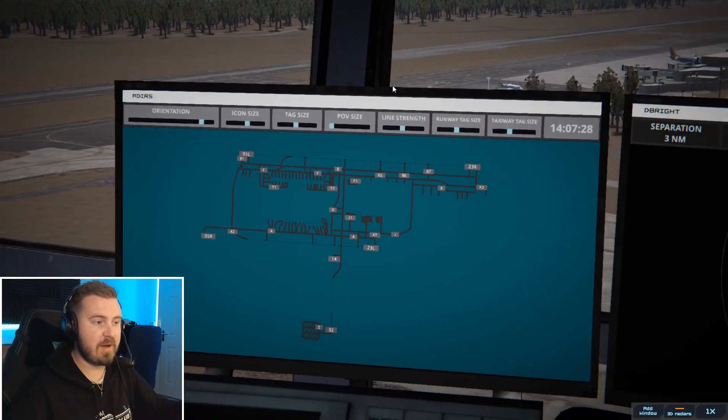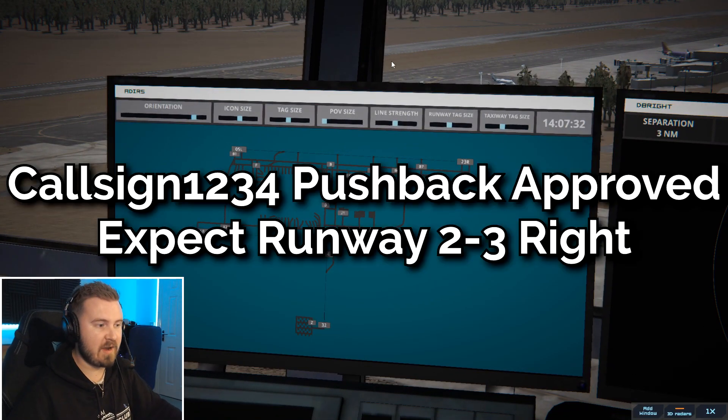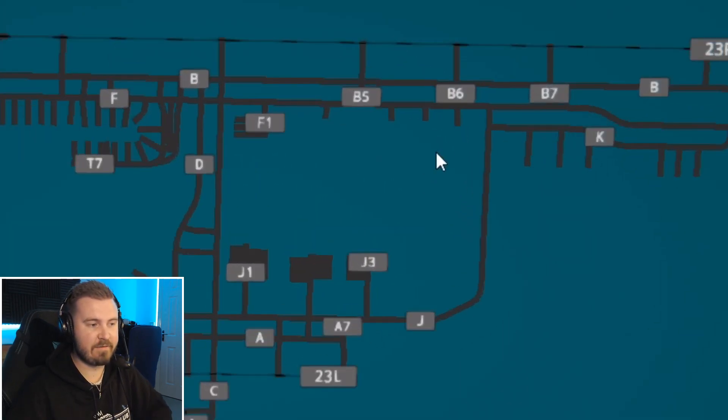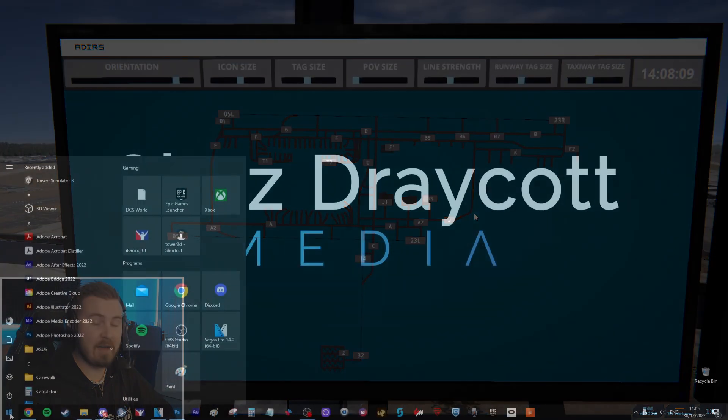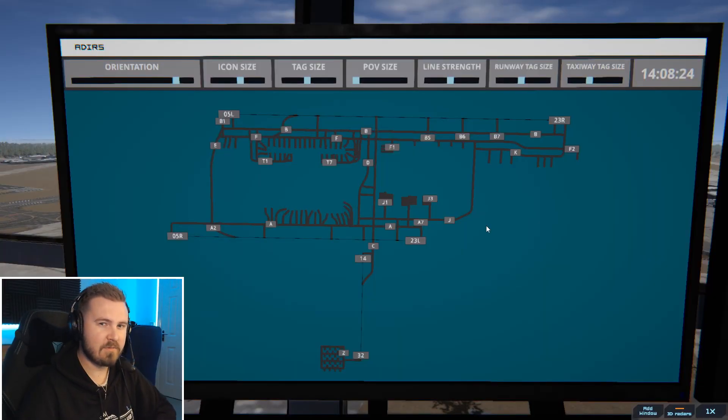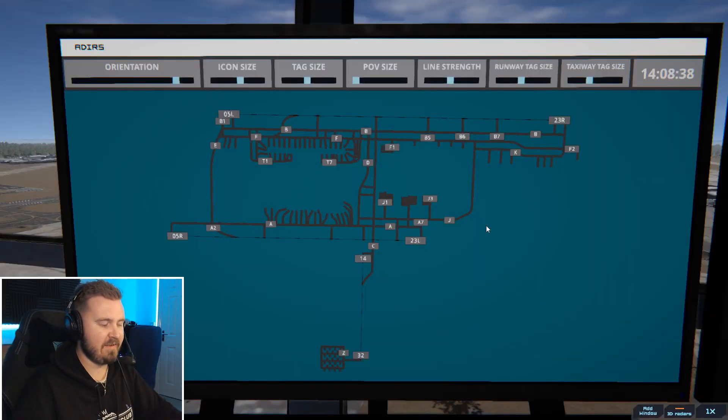In terms of getting aircraft to push back and behave how you want, you have to give the right call-outs. For pushback, you'd say 'American 2345 pushback approved, expect runway 23R.' For taxi clearance, you used to have to say 'taxi via' — now you just say 'via.' So you'd say 'American 2345, runway 23R via Foxtrot.' Be careful with taxiways like A7 or B6, because voice recognition in games isn't always perfect. You also need the English US voice pack installed. Sometimes you have to pronounce things very strangely — like saying 'Delta 2' in a certain way so it reads the second word correctly rather than interpreting it as a number.